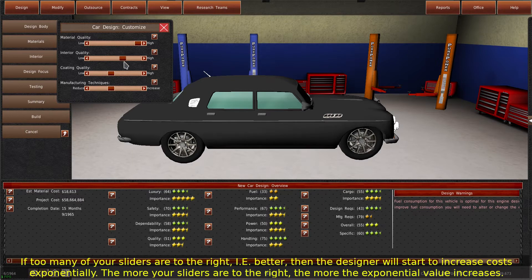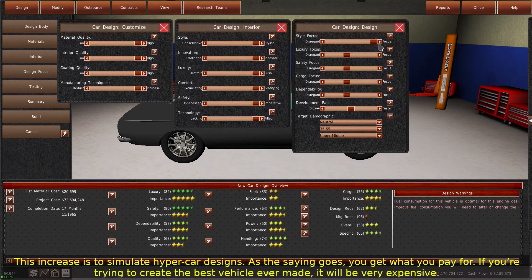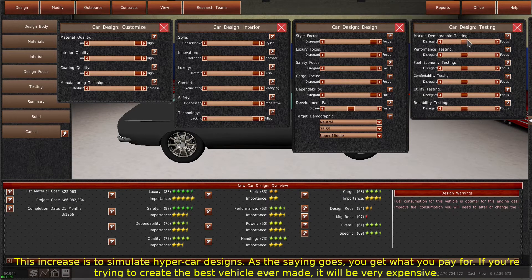If too many of your sliders are to the right, i.e. better, then the designer will start to increase costs exponentially. The more your sliders are to the right, the more the exponential value increases. This increase is to simulate hypercar designs — as the saying goes, you get what you pay for. If you're trying to create the best vehicle ever made, it will be very expensive.